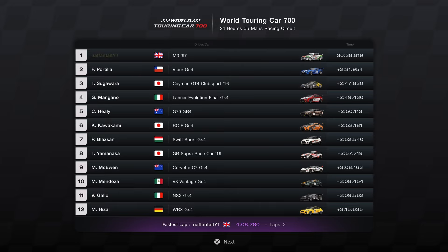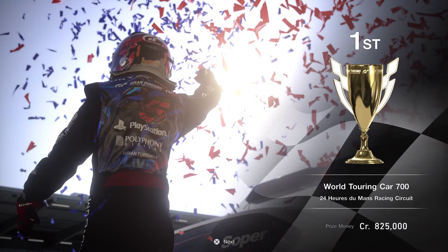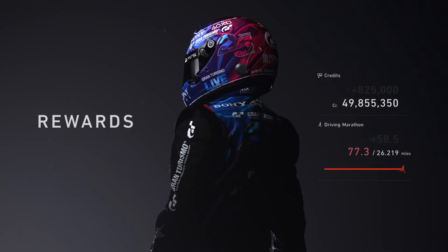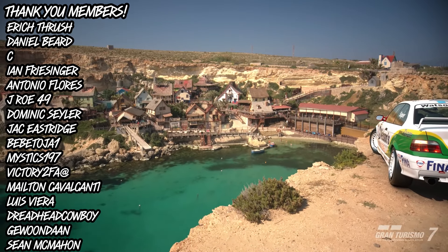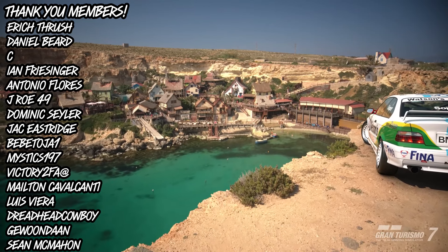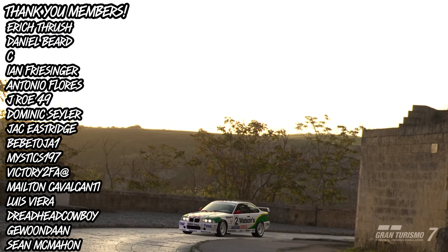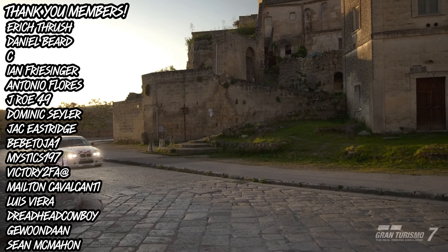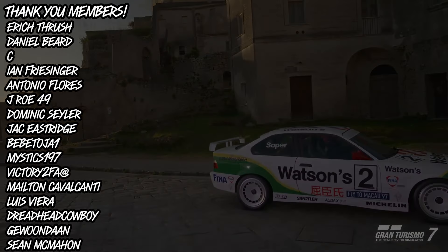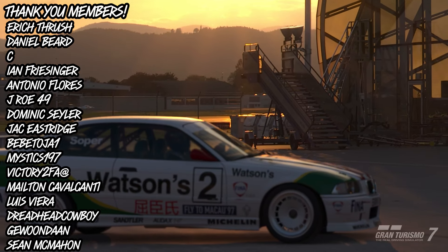My fastest lap was a 4:08.780, set on lap 2. The payout was 825k with 58.5 miles done, plus my daily marathon reward. This build kicks off money grind week. Tomorrow I'm returning to one of the money glitches — probably the best method in the game currently — working it for the new update and new physics, so tune in on Wednesday. Let me know what you think of this Super Tourer build. Thanks for watching — take care, peace.